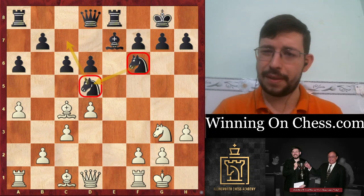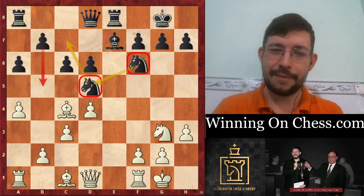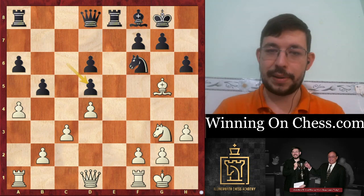Step four was basically to play in a way where we just kind of keep control of the position, just keep putting our pieces on good squares and let them make the concessions, like pawn to B5, weakening themselves in this kind of way.